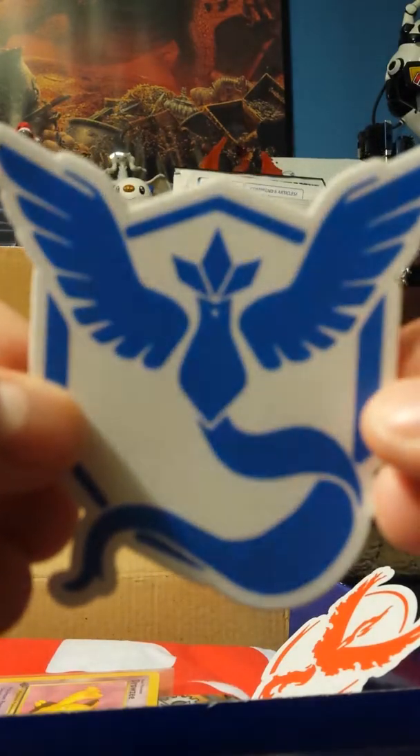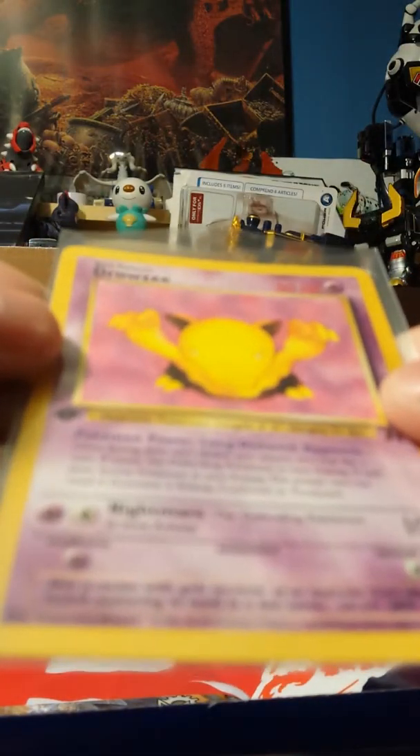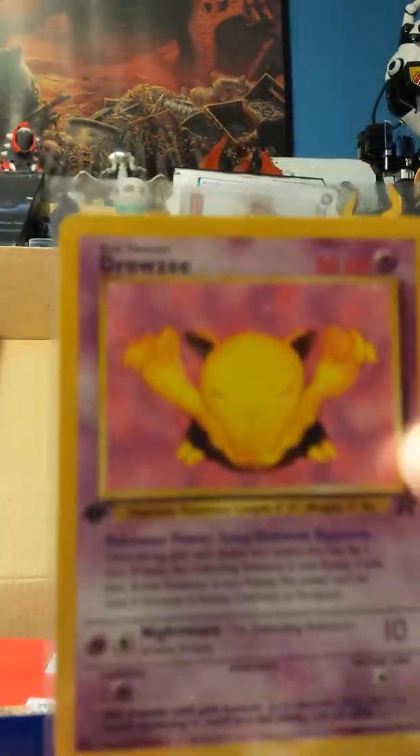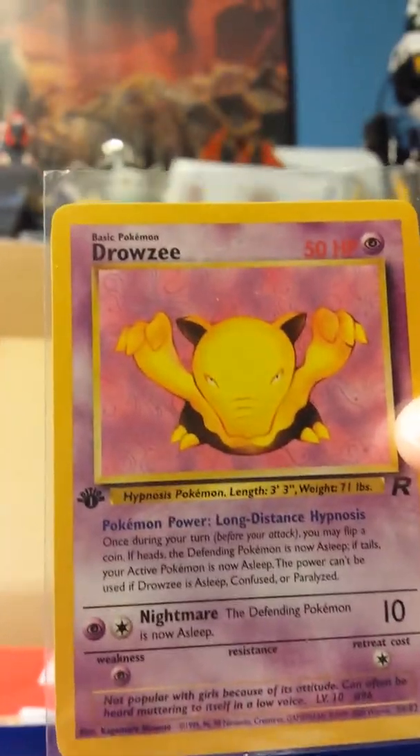Their stickers at PokeCrate are always really nice. And then we have a nice and pretty basic Drowzy — I can't tell what set this is from because I'm stupid with sets — but pretty nice, I like that. They always try to include cards like this. We also have a pack of Steam Siege, so I'll open that in a second.